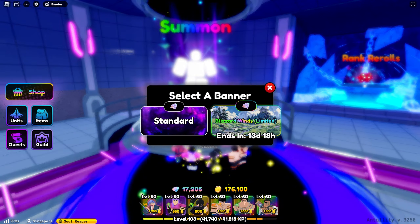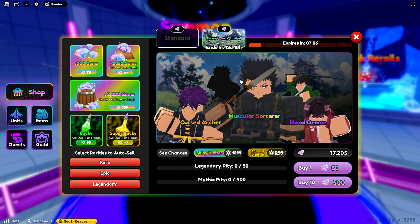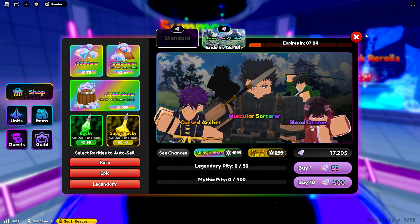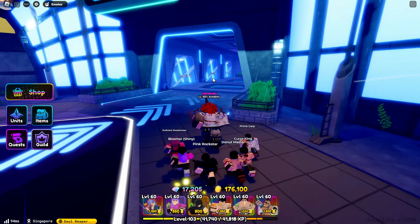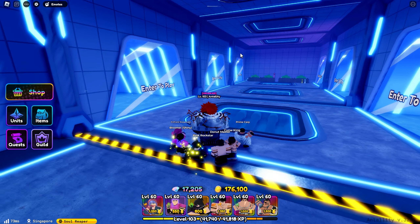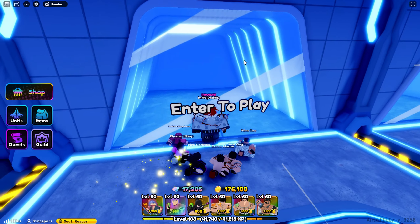I have 17,000 gems. There are two new mythical units — Muscular Sorcerer — and we'll try to summon for both of them. I hope I can get lucky. Let's try to finish the two story modes first and check what the new maps are.